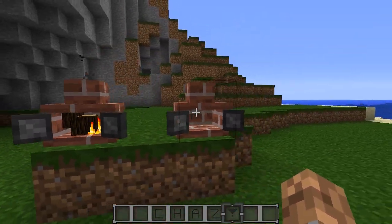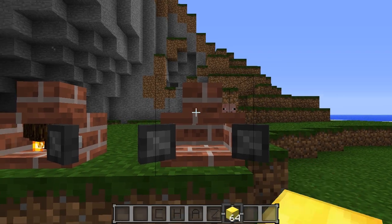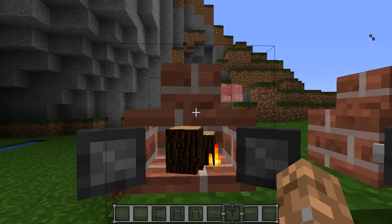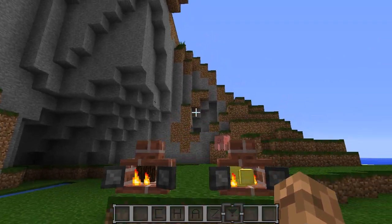Let's just put some blocks of gold in here. I'm not really sure how it converts into XP, but you can see it just gave me some right there. These incinerators do not incinerate all of your items at once — it takes one item at a time — so that may be a little bit good because you don't want these to be too overpowered.